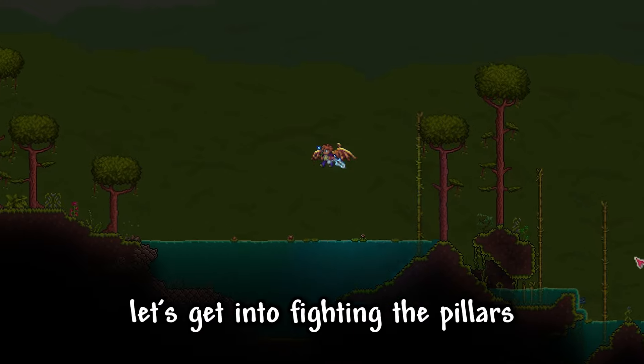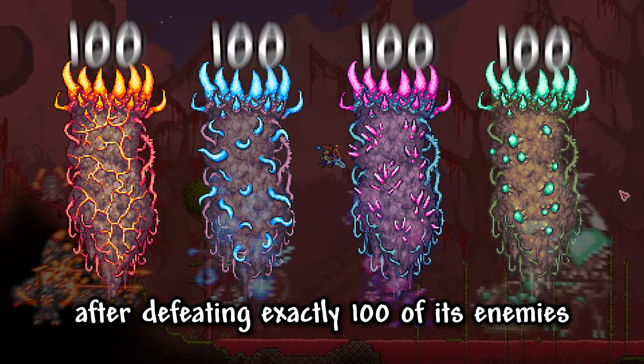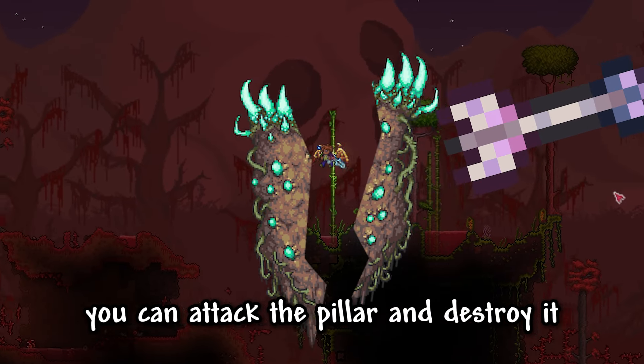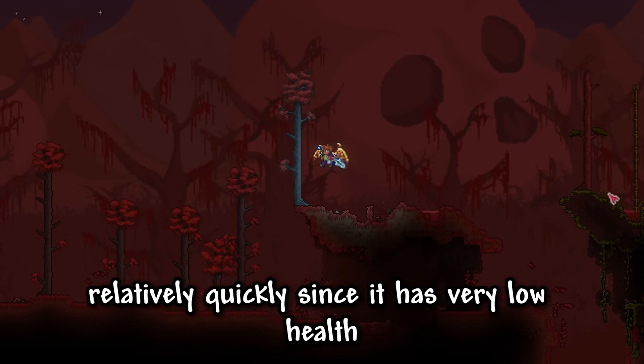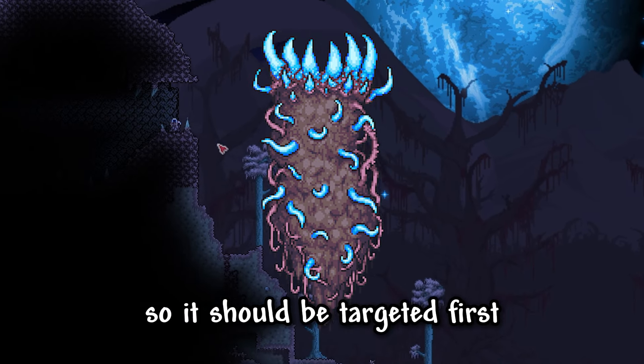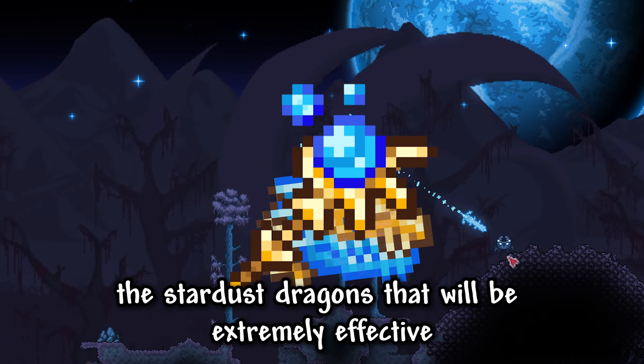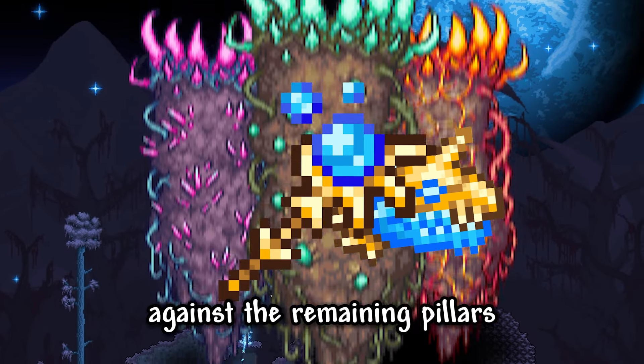Okay, now that you're all equipped, let's get into fighting the pillars. Each pillar has a shield that's broken after defeating exactly a hundred of its enemies, and once the shield is down, you can attack the pillar and destroy it relatively quickly since it has very low health. The stardust pillar is arguably the easiest, so it should be targeted first. It will drop stardust fragments, and even if you're not a summoner, the stardust dragon staff will be extremely effective against the remaining pillars.